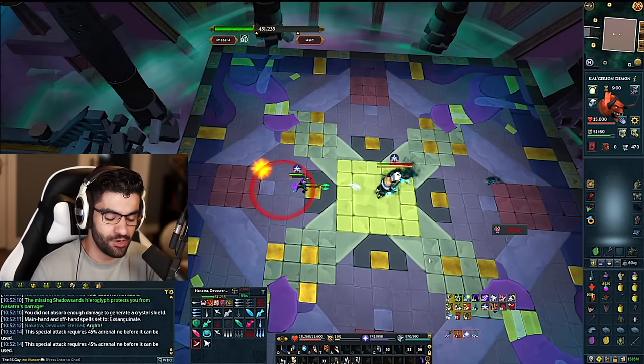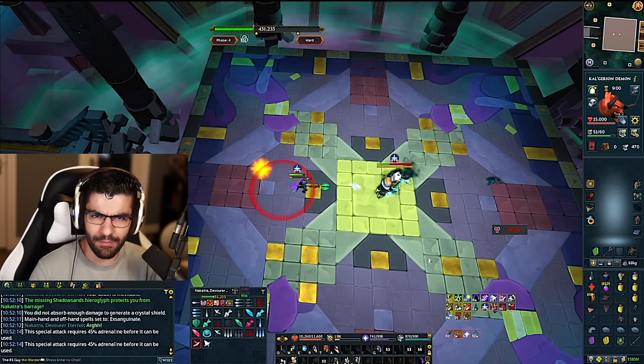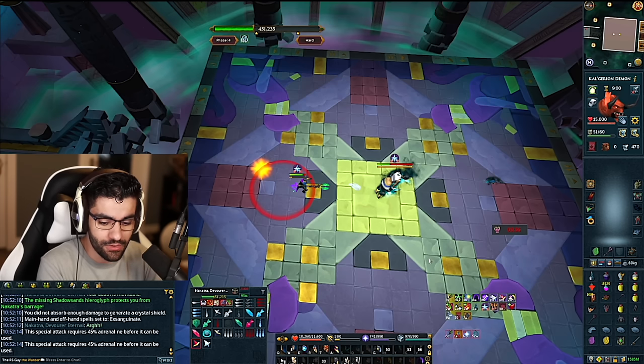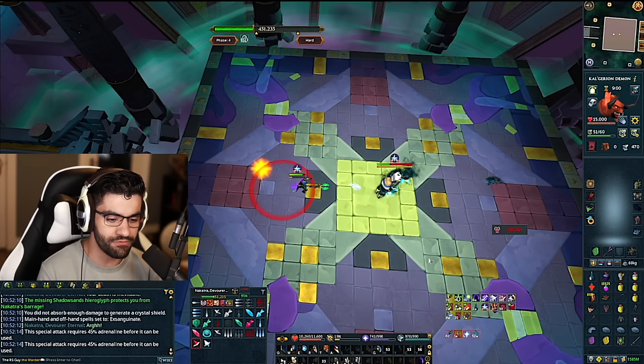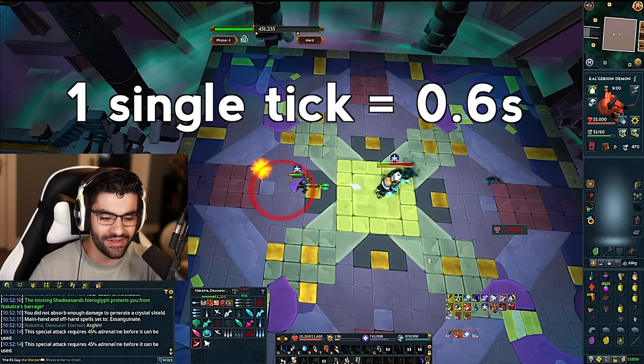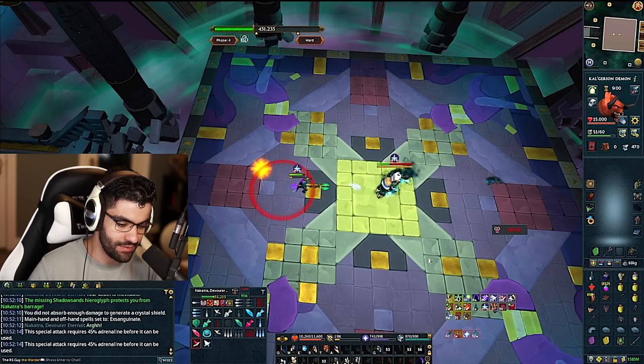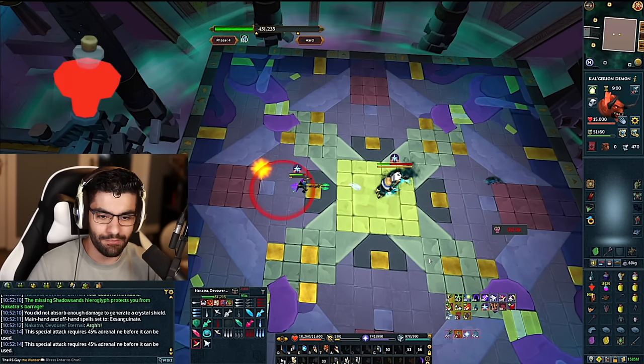Jumping to a different kill here to show the shock wave mechanic with an updated visual. This is the mechanic most people struggle with because it looks extremely intimidating, but done correctly it's quite easy. I'll show three ways of dealing with it. The first and most complex method involves stepping one tile forward at the exact right moment to avoid all damage — though the window is only one game tick, or 0.6 seconds. Move too early or too late and you take about 7–8,000 damage. Using a power burst of vitality before the shock wave is really clutch here, especially while practicing.